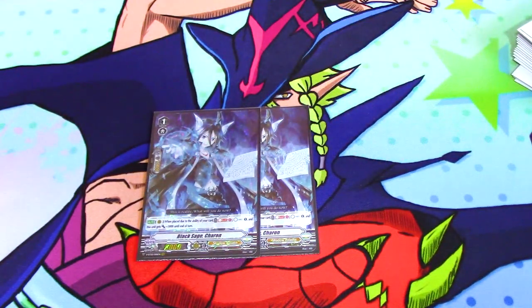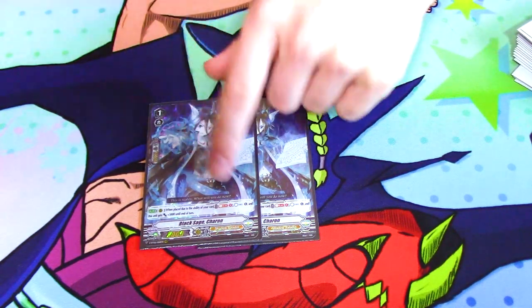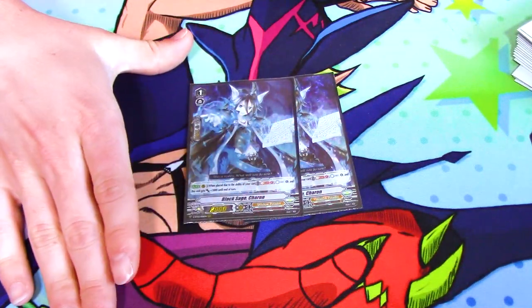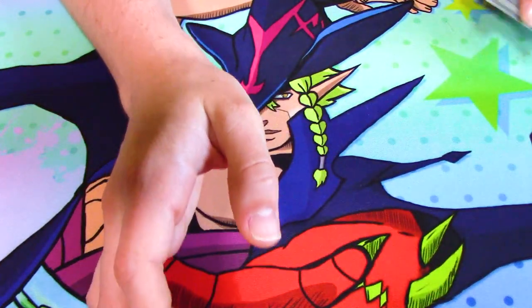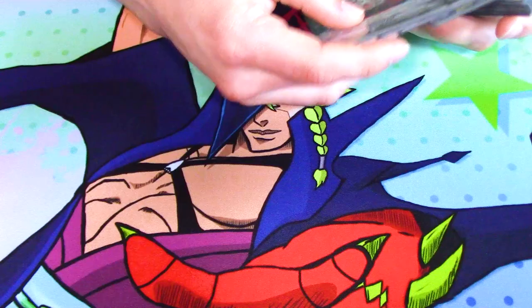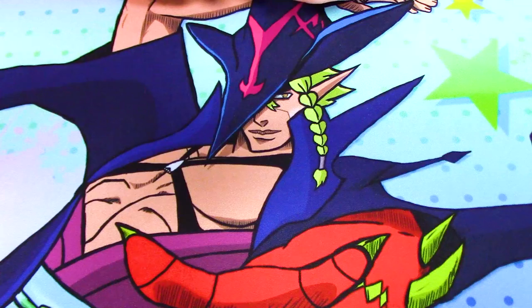Then we run two Black Sage Charon. Its skill is when it's called by an ability of your card, soul blast one, counter charge one, and this unit gets 3k. This deck counter blasts a lot, so you want to be able to refund those counter blasts — it's super important. I only run two though because Luard recycles, and you want a variety of grade ones that do different things. You can just recycle it off Luard, so it's really not a big deal that you don't have that many.